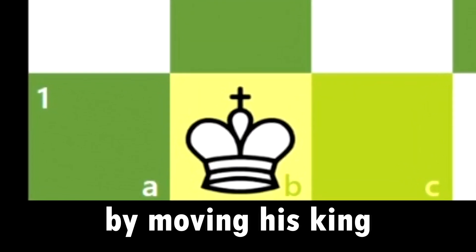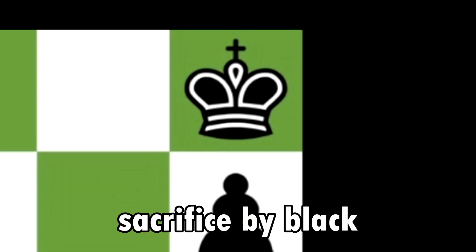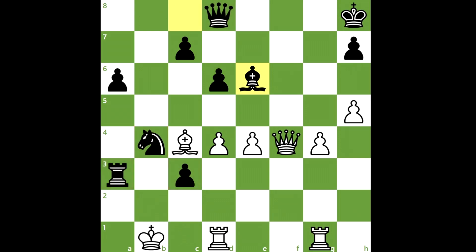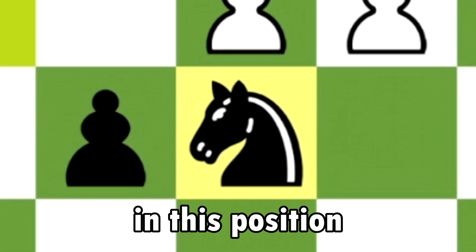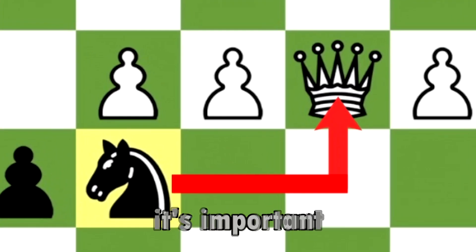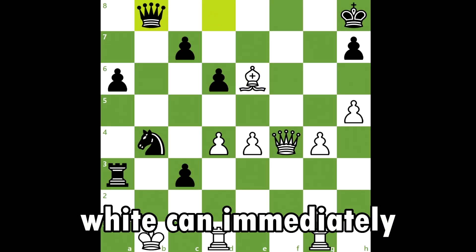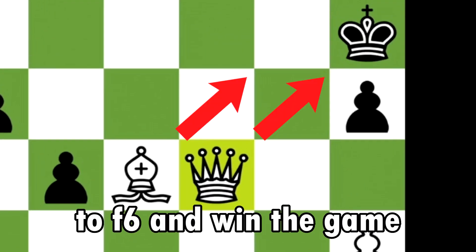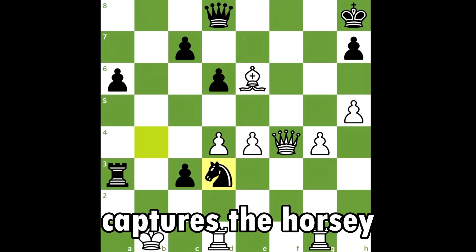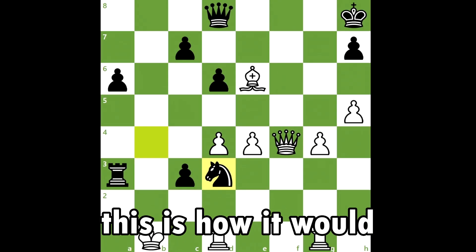White responds to the threat by moving his king. Black plays bishop to e6 — a brilliant sacrifice intending to bring the queen to the b-file and deliver checkmate. Knight to d3 is the only good move here: it gains time for black to bring his queen to the b-file while also attacking white's queen. It's important to move the knight before the queen, because moving queen to b8 immediately allows white to play queen to f6 and win. Additionally, knight to d3 creates a blockade if the rook captures — if white takes the knight, there is a spectacular forced mate in three.